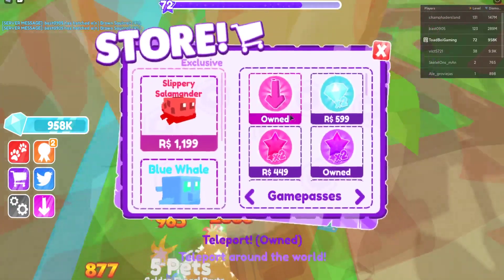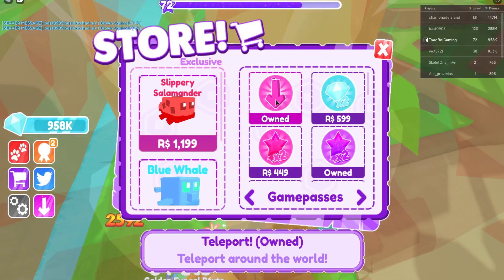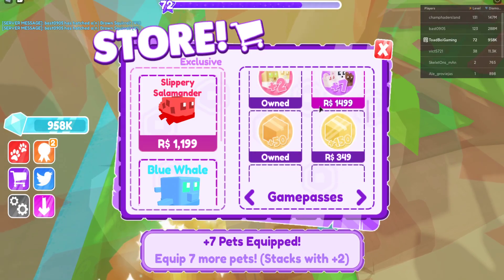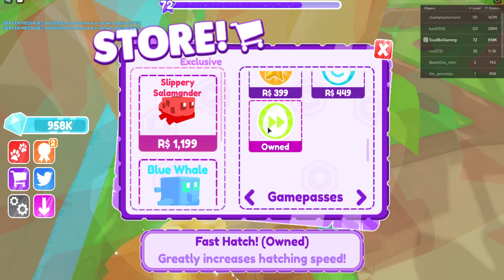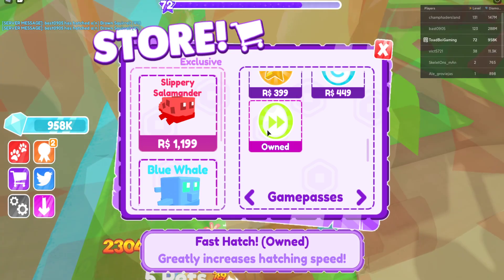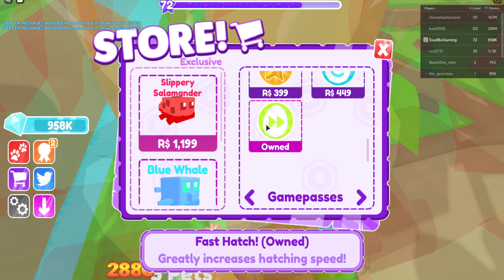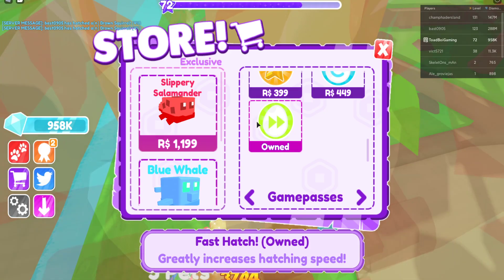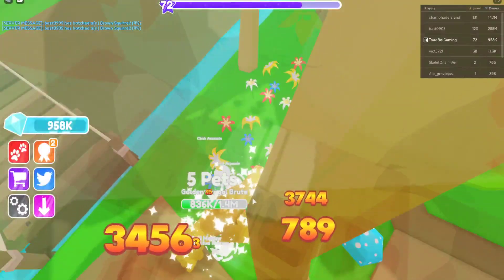I did go ahead and get myself Tynes 2 XP and plus 2, and then the fast hatch pass, guys. If you're going to get any pass when you're trying to get really strong, this fast hatch pass is insanely good. You can open pets so fast — I'm not even kidding. It's so fast.